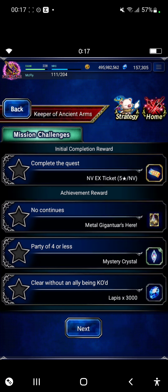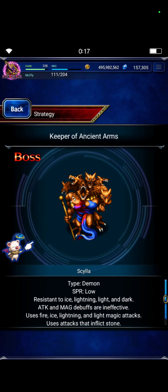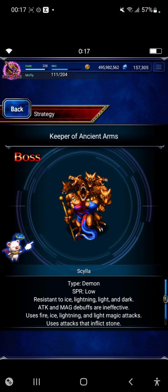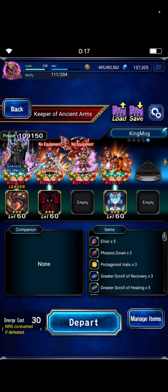Let's go quick to the strategy. The boss is a demon with low SPR and resistance to ice, lightning, light, and dark. But we are doing a fire team, and that's the team — let's go over the equipment really quick.